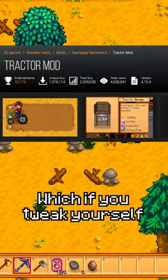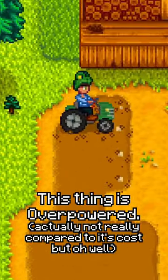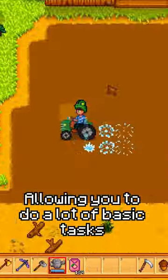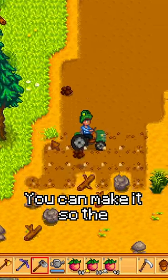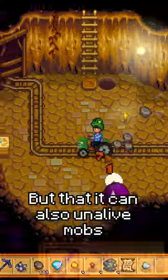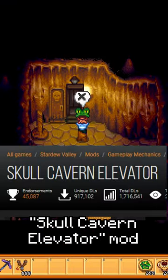Number 2 is the Tractor mod, which if you tweak yourself can actually become quite balanced, but as a base mod this thing is overpowered, allowing you to do a lot of basic tasks without consuming any energy. Not to mention if you go into the mod settings, you can make it so the radius is not only bigger, but that it can also kill mobs if you hold out a weapon.